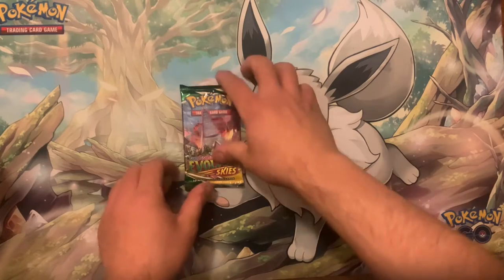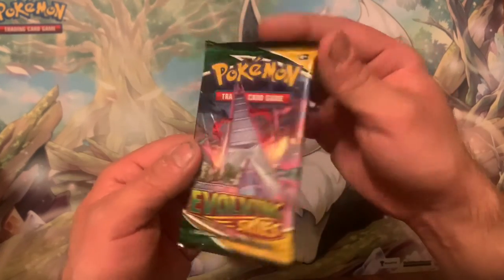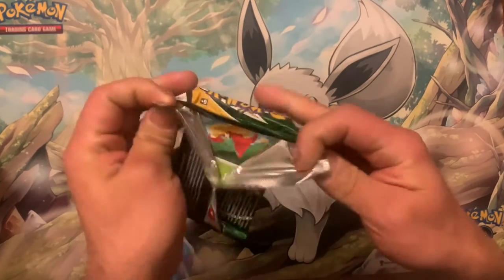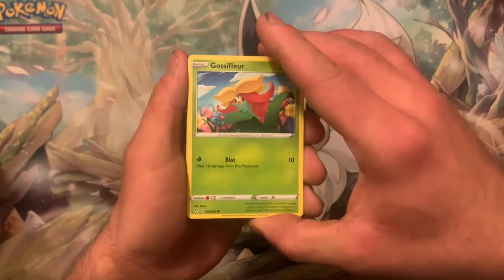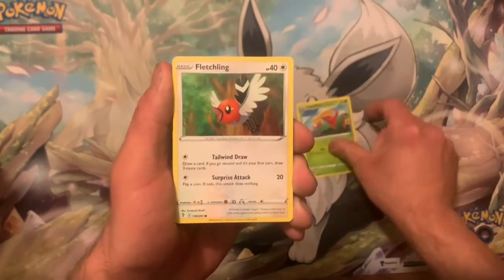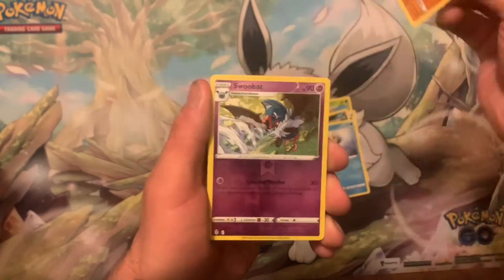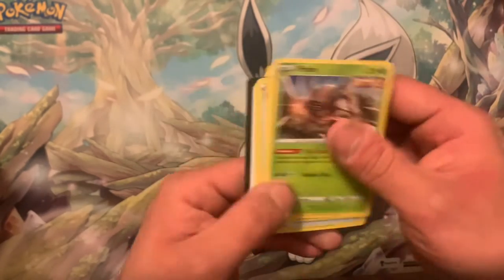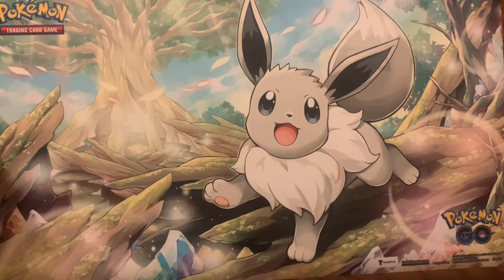I feel like I've lost all faith in these collection boxes. Last pack. Am I really going to strike out on all of these? I can't even get a V card — come on now. Fletchling, Scraggy, Timburr, Hippopotas, Braviary, Swoobat — I literally got nothing. That's crazy. Code card. I can't believe that.